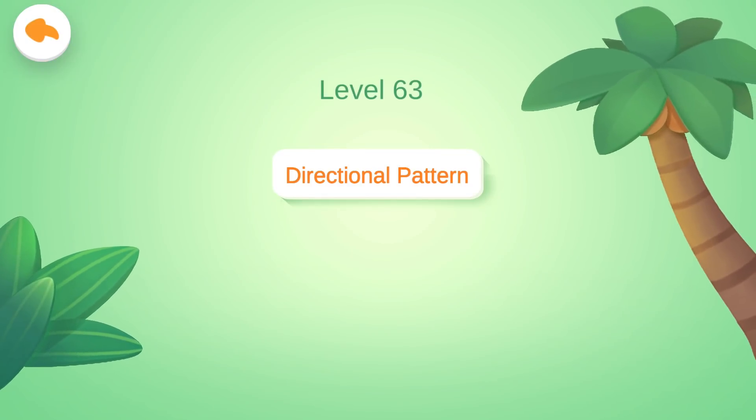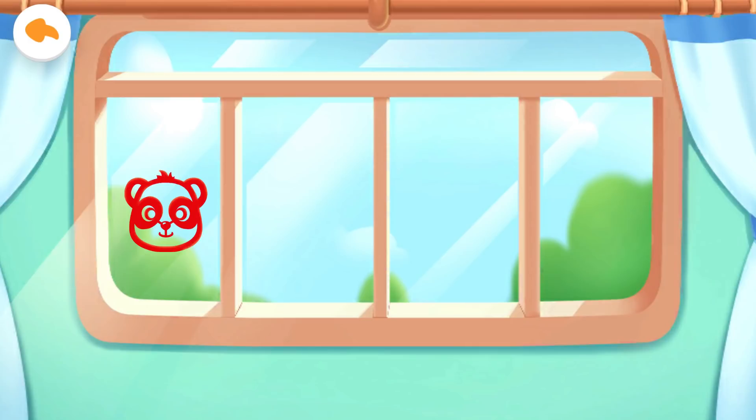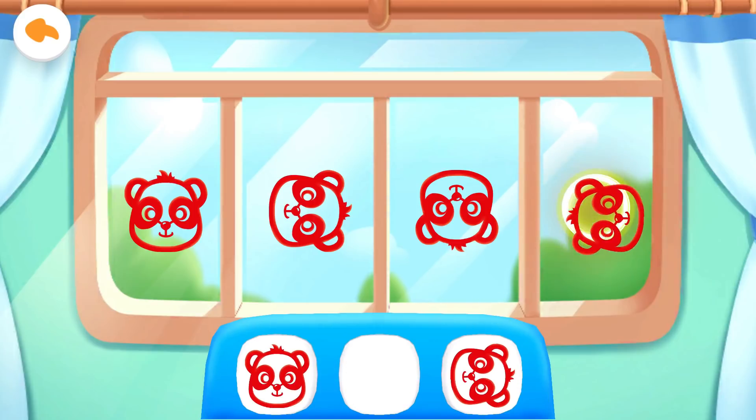Level 63: Directional Pattern. Let's put up the window paper cuts for spring festival. For the next window paper cut, let's rotate and put it up. For the next one, let's also rotate it. For the last one, let's keep rotating and put it up. Yes, just like that.